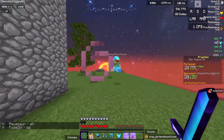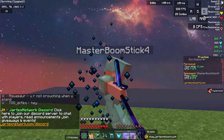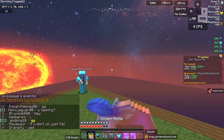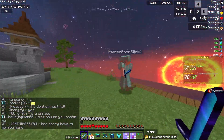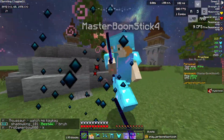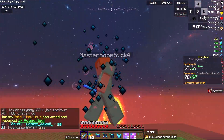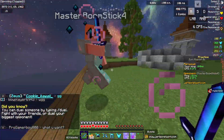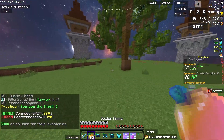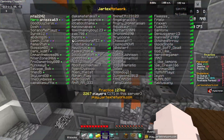On servers like Lunar or Minemen Club you could go with a lower sensitivity because the knockback works differently and players don't pass through you as often. That said, I'd recommend keeping one consistent sensitivity across all servers. I use the same sensitivity everywhere — on Lunar, on Jartex, everything. That way you don't have to relearn muscle memory and you just naturally know how far to turn without thinking about it.